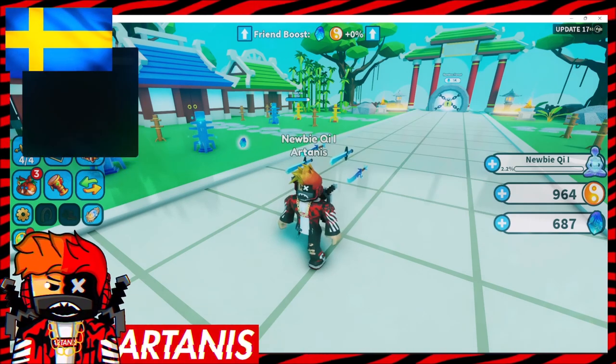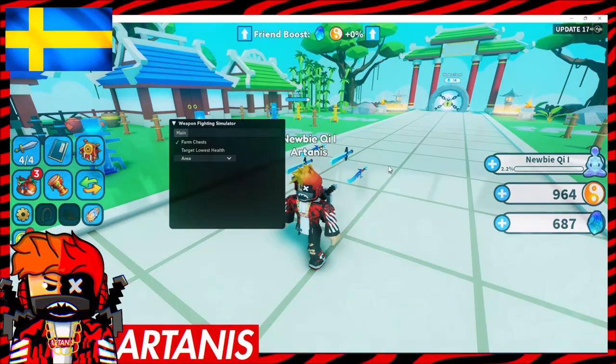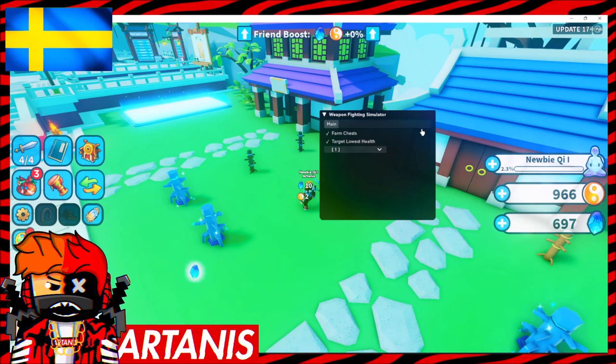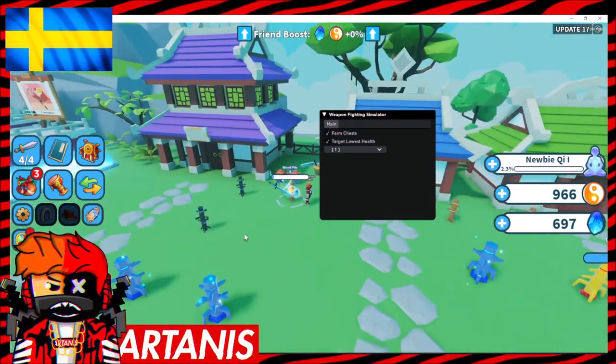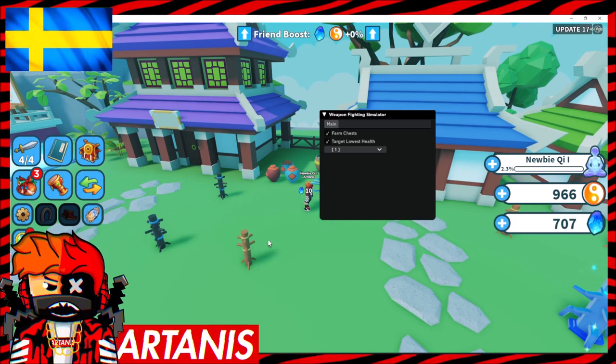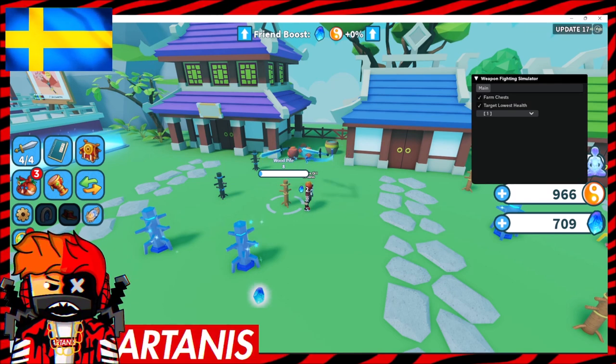And then we have the weapon fighting simulator GUI right here. We have main, we have farm chest right here. So this is just a basic farming script, which is working right now. But I'm also going to do another script. So we're going to have this one, and then a second one, both in the same pastebin.